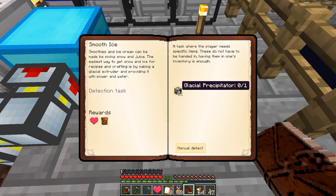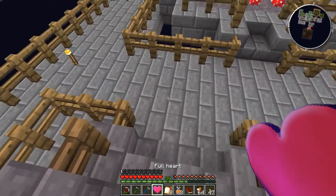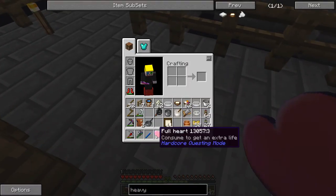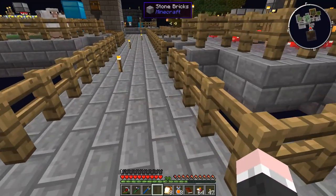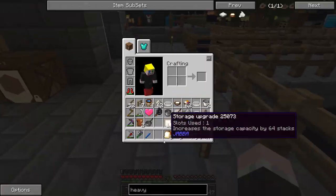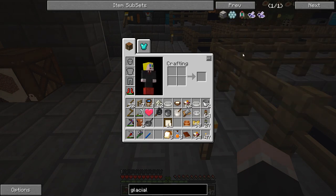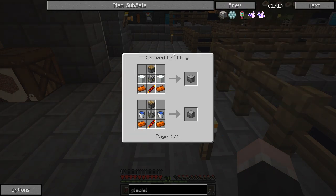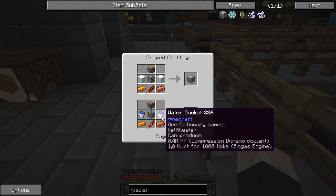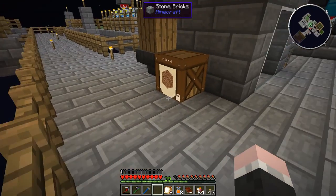The next thing would be to make a glacial precipitator, which we need to make anything that's cooled. I think we could go for that as well. If it were a rotten heart I'd just throw it away. Now let's check what the glacial precipitator takes - I need two water buckets, a machine frame, piston, copper, a bit of redstone for that - everything else I should have on me.